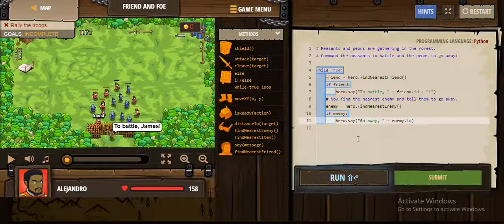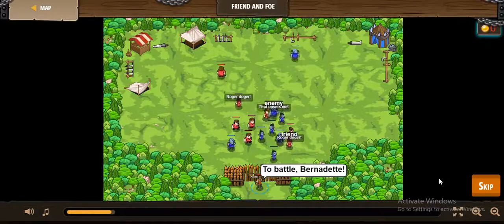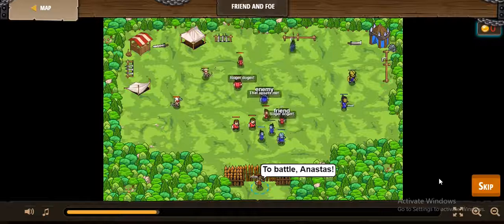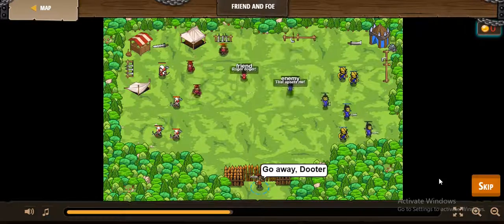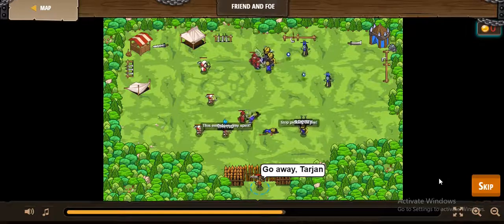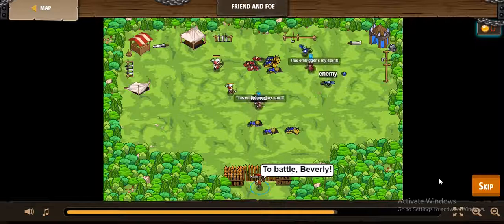So this is it. Submit. When he sees a friend, he tells them to go to the battle, and when he sees an enemy, he tells them to go away. They got their weapons and they are now fighting, and the friends won this battle.